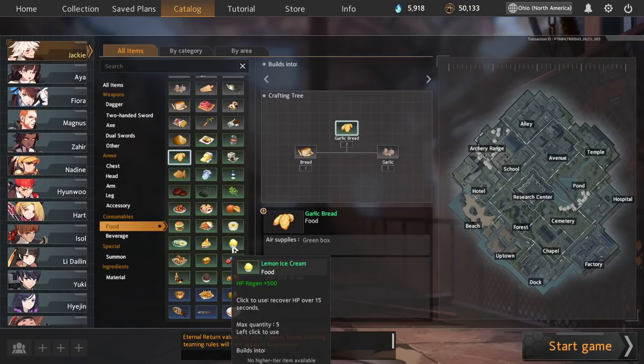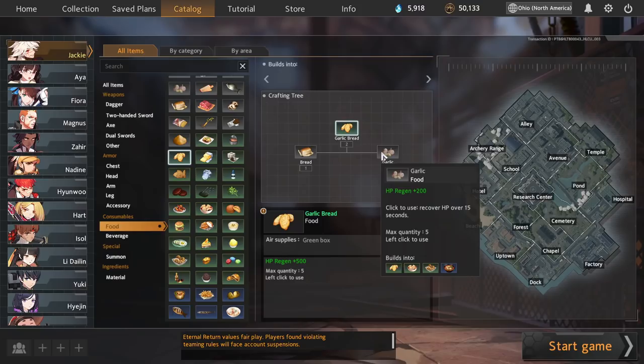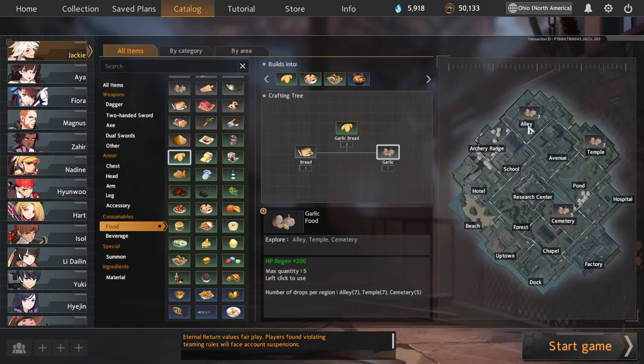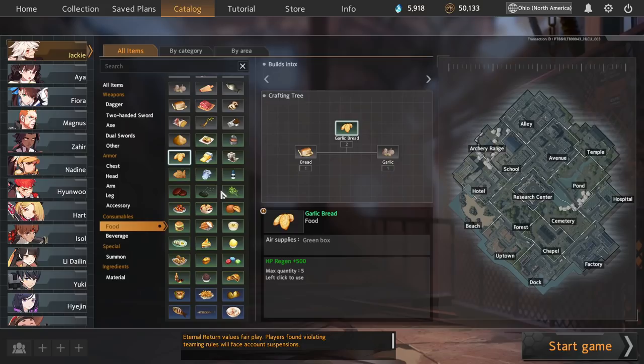Last but not least for early food is Garlic Bread, a 2x500 — just below the rate of Lemon Ice Cream, Choco Ice Cream, and Honey Garlic, but still quite good. 2x500 can get you through a lot of early troubles, and it just crafts out of garlic plus your starting bread. Very easy to make if you go through zones like Alley, Temple, or Cemetery that have garlic. It's an essential food craft and the best of these early bread crafts.